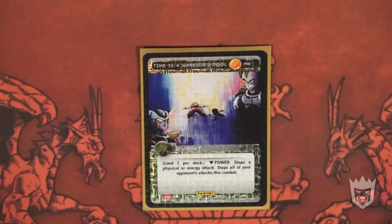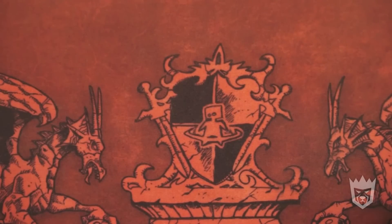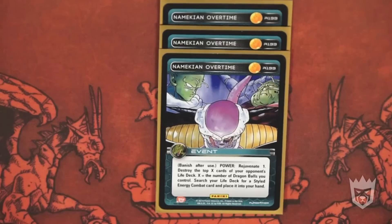Time is a Warrior's Tool is obviously a staple in every deck — limit one per deck, stop all your opponent's attacks. Enough said. Making a Dragon Climb: power, rejuvenate one, look at the top X cards of your opponent's life deck, X equals the number of Dragon Balls you control, search your life deck for a styled energy combat card and place it into your hand. This is supposed to be in every single Namekian deck ever. Even if you don't run very many energy attacks, you can go and pop an energy defense if you're in a bind or ahead. Maybe you want to use Target Strike to use Dragon Ball three, five, or seven again — go search for that attack and make your opponent regret facing you.